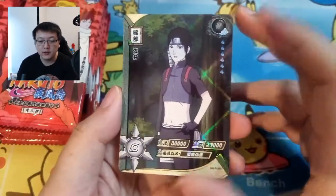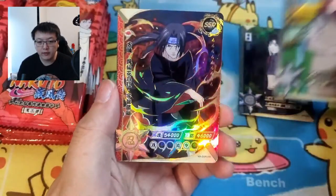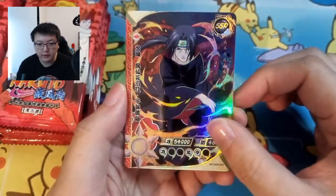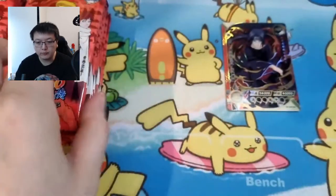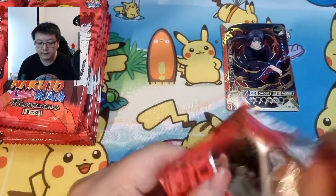Oh no — we've got Kushina, Sai... oh we've got Itachi SSR, very nice! Itachi is my favorite character in Naruto so I'm always happy to get him. Then we've got Karen and Nino — right in the middle of the pack, interesting.